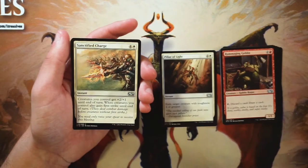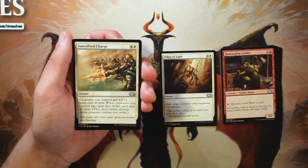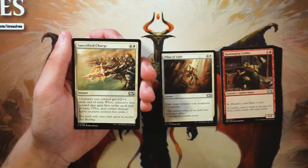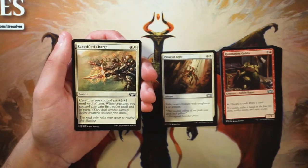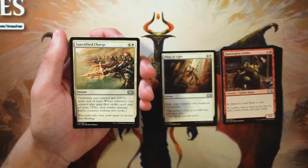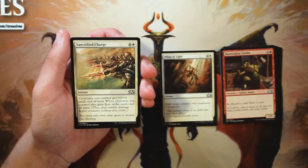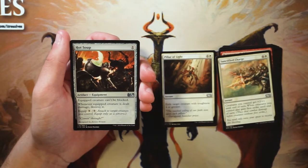Sanctified Charge is an instant for four and a white — creatures you control get +2/+1 until end of turn, and white creatures you control also gain first strike. This is a very powerful win condition if you're in a go-wide white deck especially. It's very much the kill spell for a deck like that, however I'd generally say it's better to be established in that archetype before you take this. It's only a common so you'll likely see more than one. Definitely not first-pickable, but a great card for that deck.